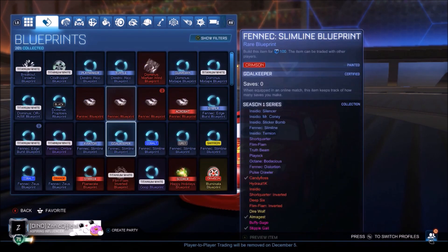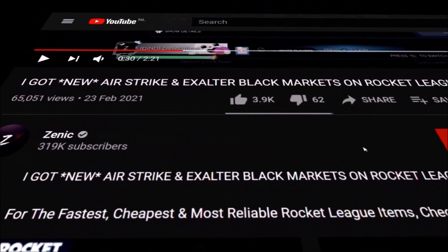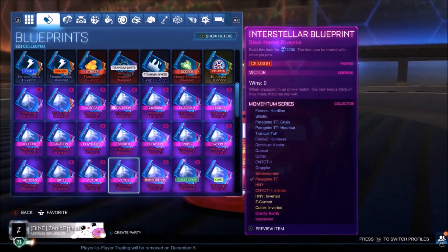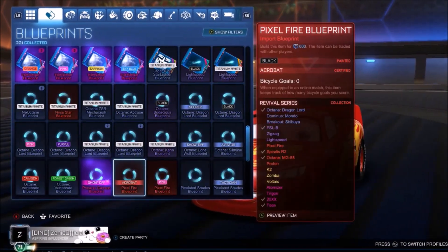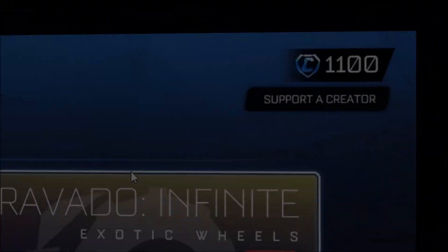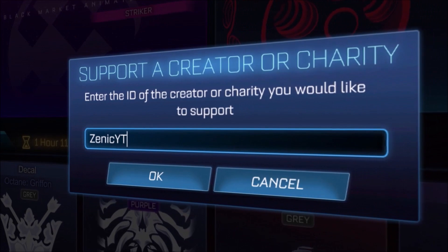So 90 blueprints are left. I've kept a few sets of 90, which you're going to see in a very short second. Make sure to subscribe for daily Rocket League content. All of the Interstellers are staying because I bought them for quite a high price — we don't want to talk about that. But I'll see you tomorrow.